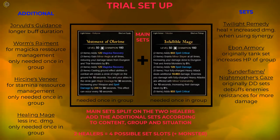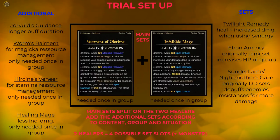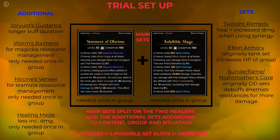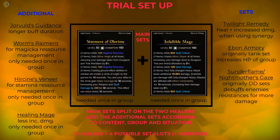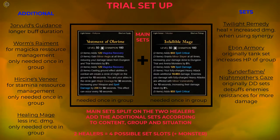If you have a lot of magicka DDs in your group, you can help them by wearing Worm's Raiment, which reduces their magicka ability costs. My personal favorite dungeon setup is combining Olorimi and Infallible Aether with the monster set Nightflame. Test around and find what you personally like, and if you have any questions feel free to write a comment or contact me through our Discord server.